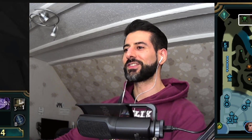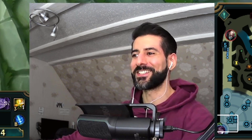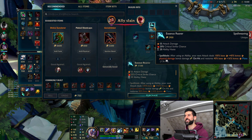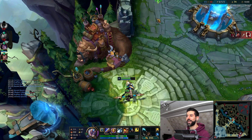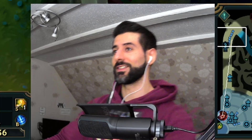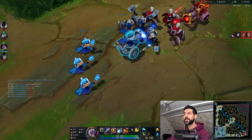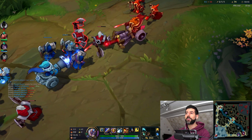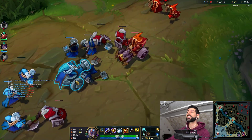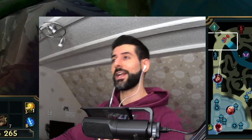A few moments later — alright, now we can actually finish the Essence Reaver. There we go guys, this is what I was looking for. But I got betrayed by these minions — I spit on you, and on you, and on this guy, and on the Caitlyn minion as well. Betraying me like that!